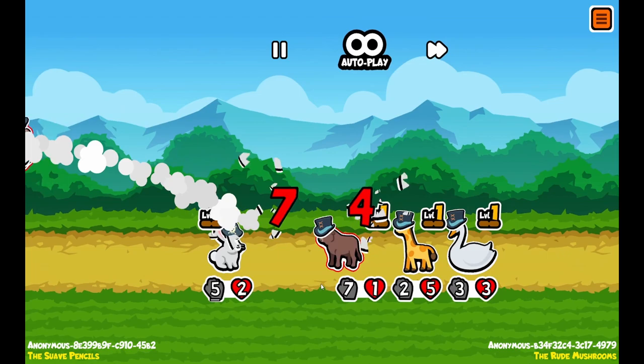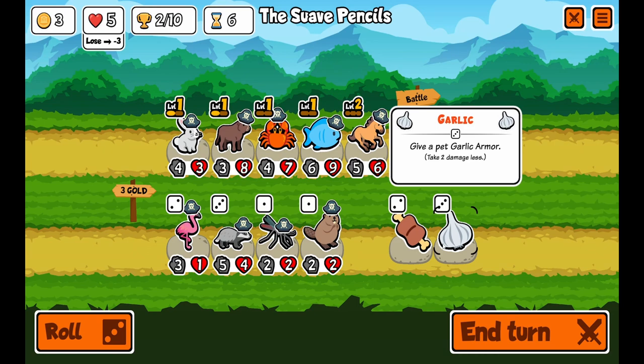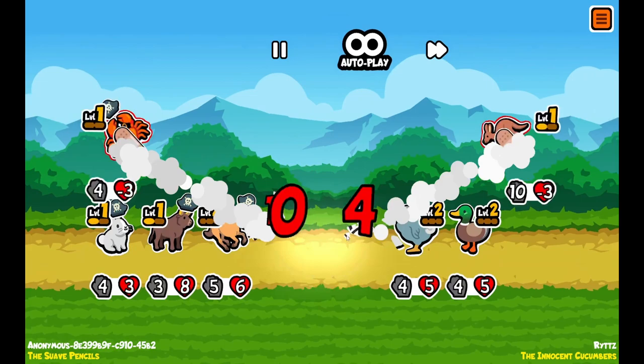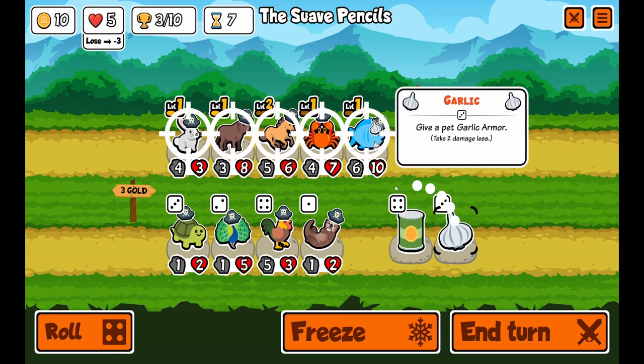We lost that one. We're going to buy the rabbit and give some food. We need the garlic armor — we're going to give the garlic armor to the fish. Switch these two around and we're definitely winning this match. Three wins, seven more to go!